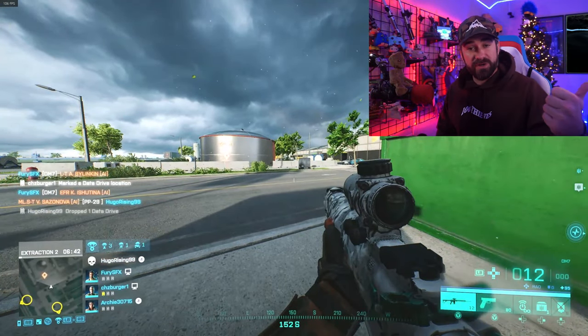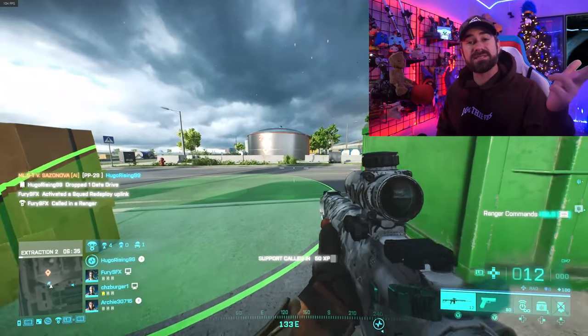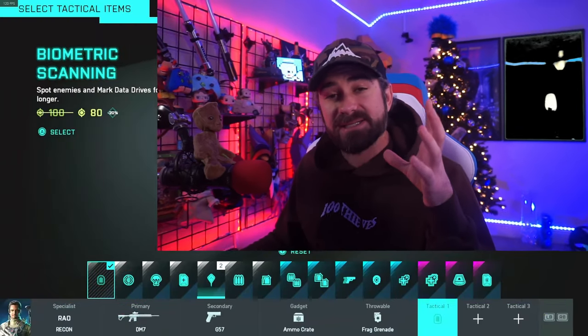One supply drop is for reinforcements to come in. The second one is for the Fido dog to come in — I call him Fido, just deal with it. The third one is to have a vehicle drop, and this vehicle can be customized in your loadout. At the very beginning of the game there are a bunch of data drives, but these do not show up on the map, so you need to know where you're going beforehand. Make sure someone in your group has a scanner.